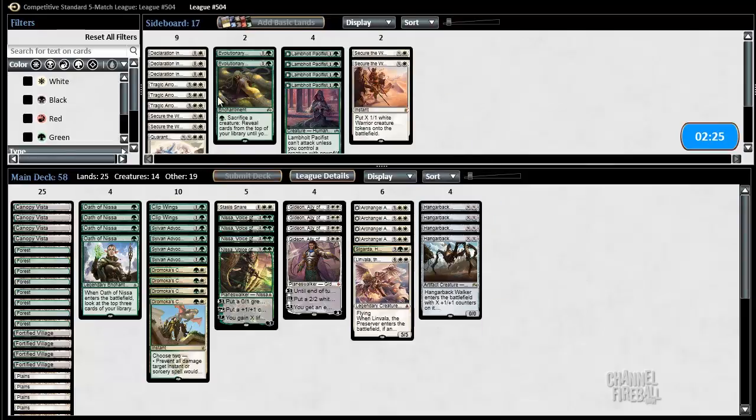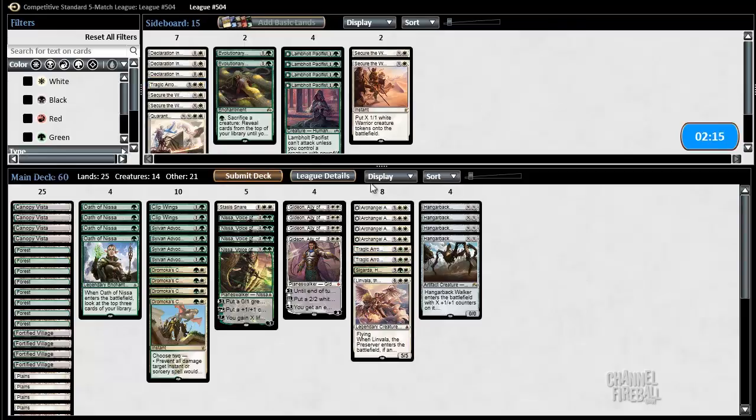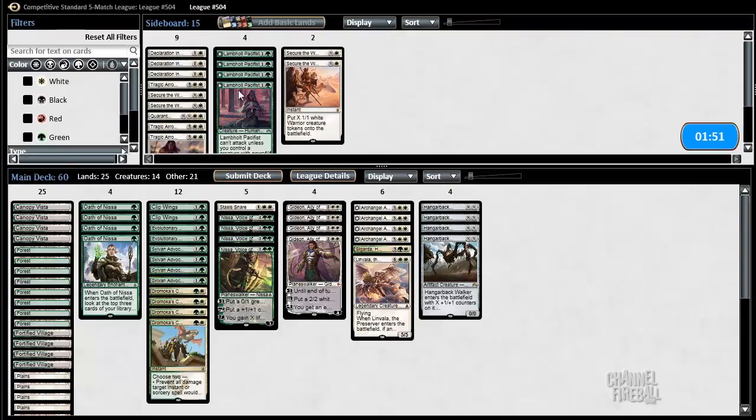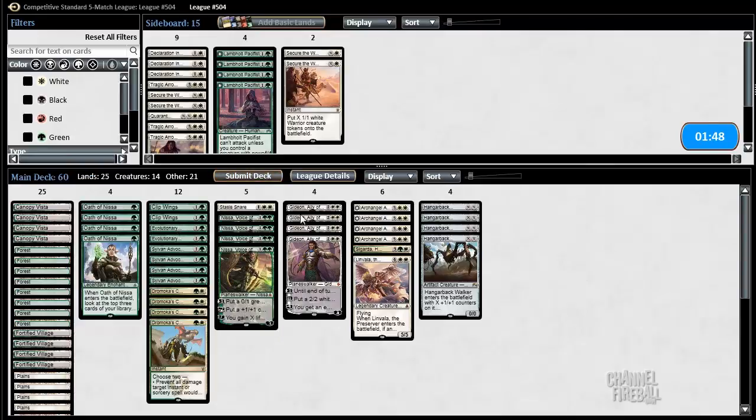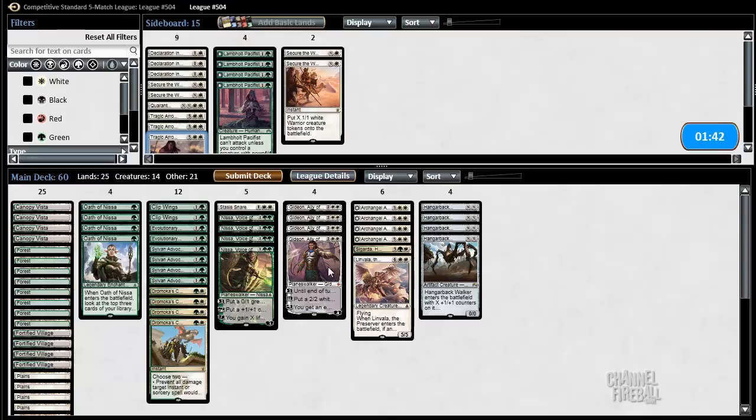Let's see what we have for enchantments. I think we can actually bring in a couple of Tragic Arrogances. Arrogance is going to be good against all those flyers — we can leave them with like an Eldrazi Scion or something with Skyspawner. Let's try maybe two of these. Actually, let's try Evolutionary Leap. Leap is pretty good against these decks. Maybe I do want Tragic Arrogance, but we're going to try without it, and rely on these flying creatures to stop the air attack.